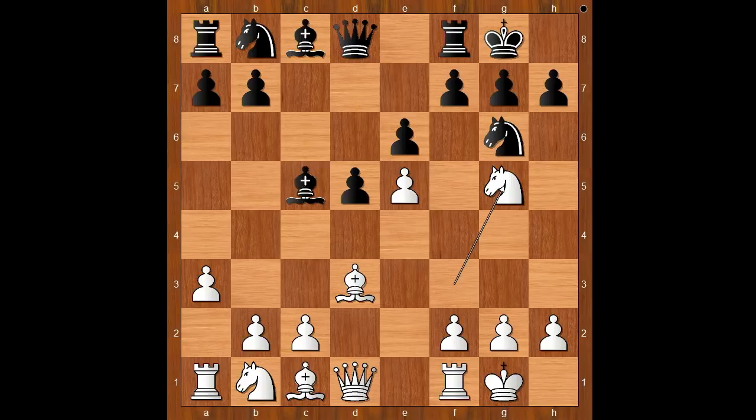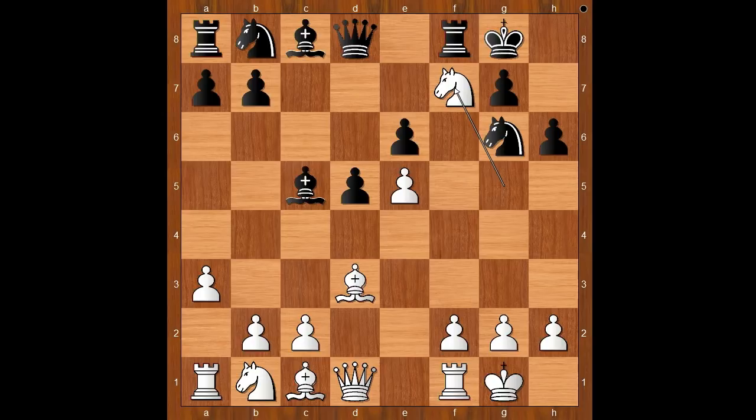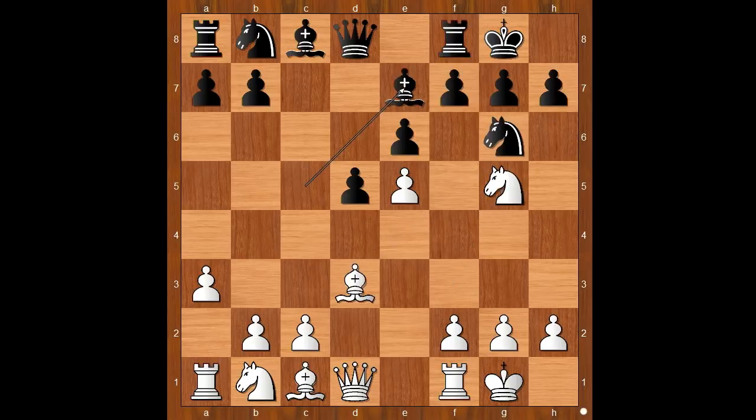This is provoking h6. Bishop to e7 was played instead. What's wrong with h6, kicking the knight back? If h6, the knight takes on f7, removing the defender of the knight on g6. After rook takes on f7, bishop takes on g6.